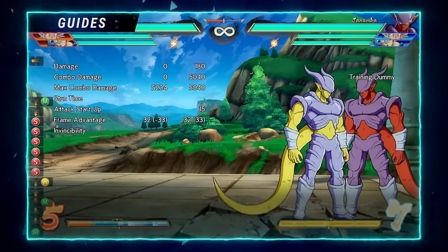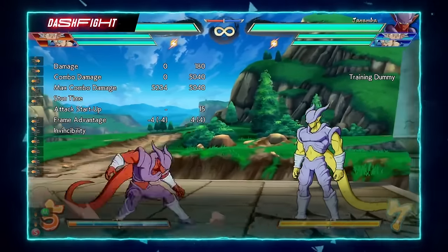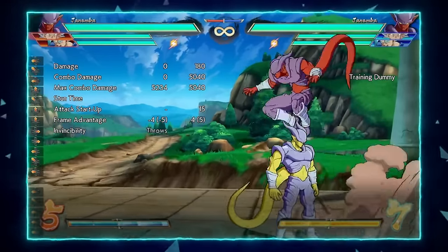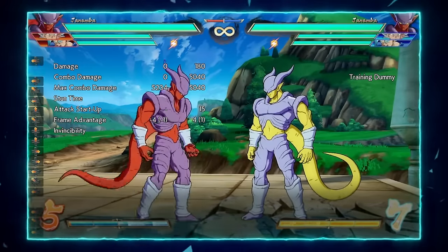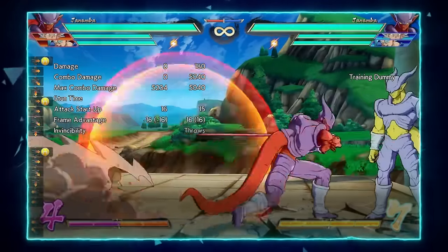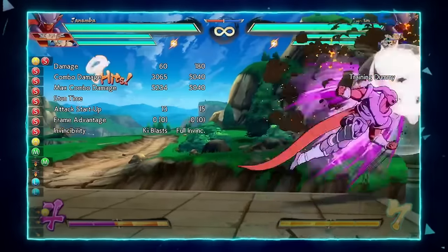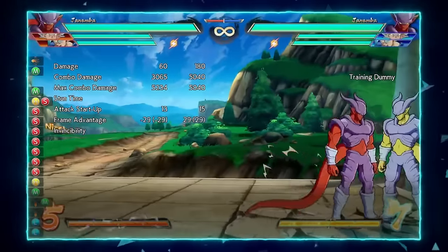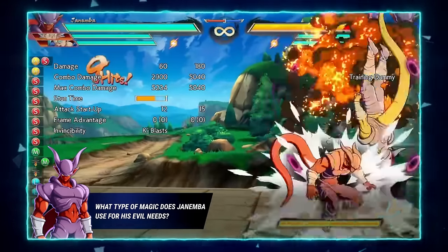So those are the most important combos you have to learn. Eventually you will also learn the combos from sword, which is typically his BNB — you cannot skip that. It's typically his BNB so something like that is what you'll be doing.